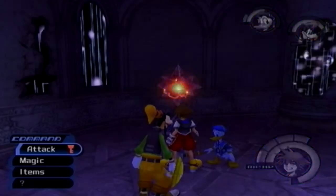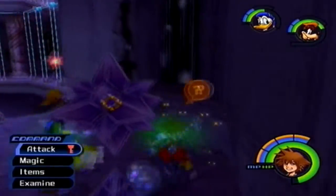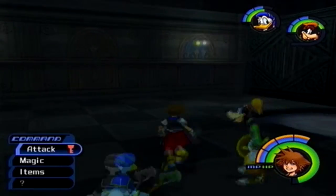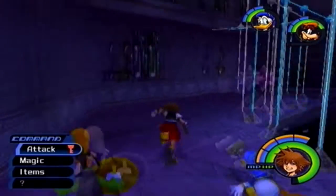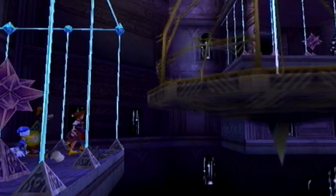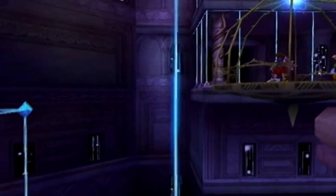Up here in the lift stop, let's do this — yay, Mithril! And then we get stuff to raise our MP up. Let's head back down to the waterway. There's plenty of optional treasure to go pick up but I'm not going to, mostly because I have a strategy set for me and I don't really need anything else. Let's go ahead and actually make the ascent of Hollow Bastion — not the descend. I'm still getting mixed up with what I say.